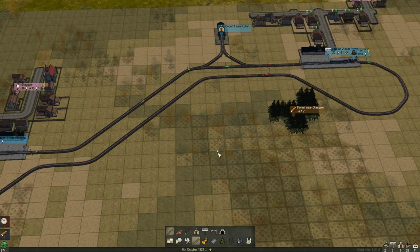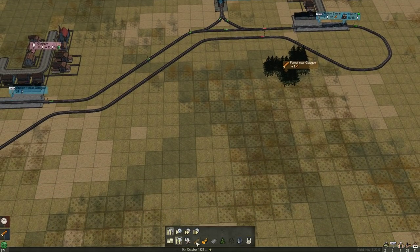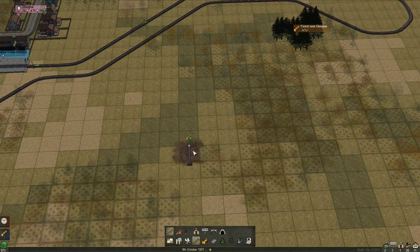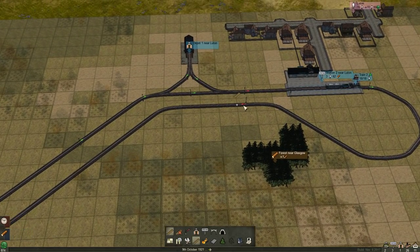I could do a junction where the trains will cross, or I could make... Can I pause time? There we go. That's costing me one, and to destroy it I get the one back. Trying to remember what a cloverleaf looked like. Is now the time for experimenting? No. We've got 874 cash - we should probably wait until we've got some more cash before doing anything like that.